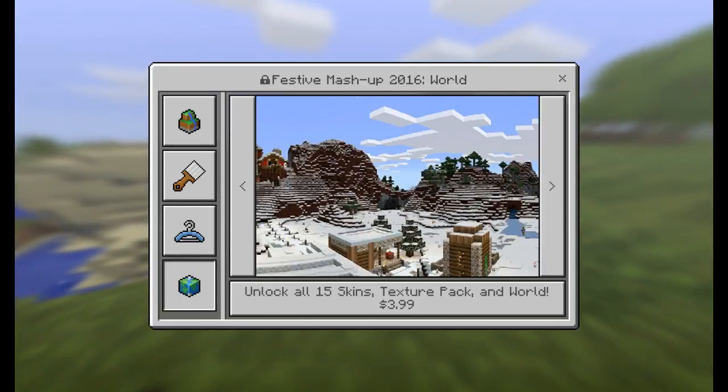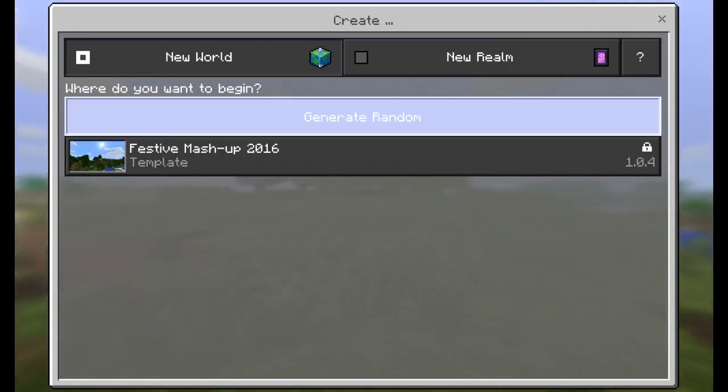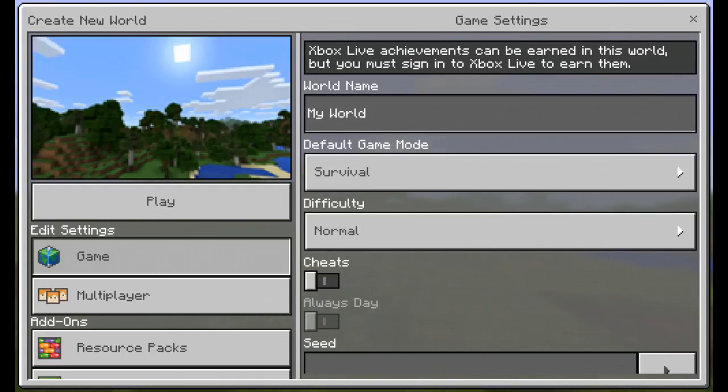You can also do festive master packs — festive means like Christmas and all that amazing stuff. You can get that skin pack if you would like. Now if you would like to begin, you can either start your realm, or you can do your master pack, or you can just generate random. So let's press generate random — and you're not done yet. You still have choices.